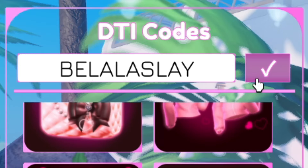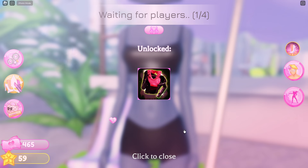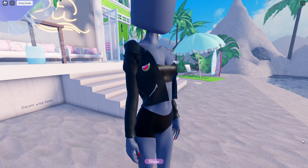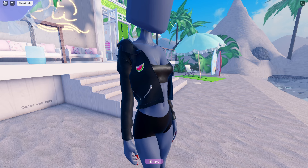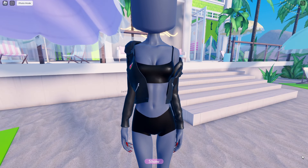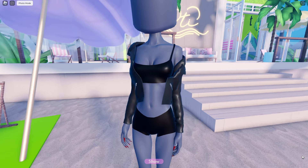The next code, Bella Slay, will award you with this leather jacket. It also has an imprint of a watermelon over on the left. It's also an off-shoulder jacket and you can customize the color of the jacket and zippers.